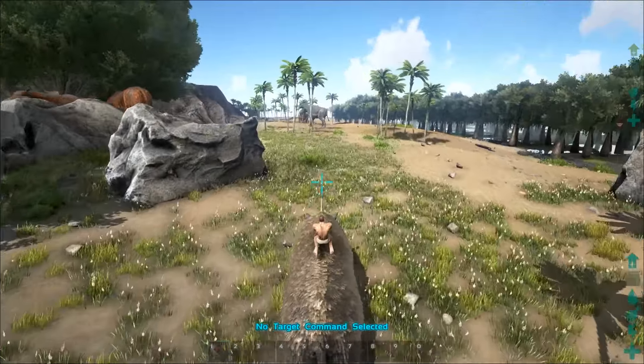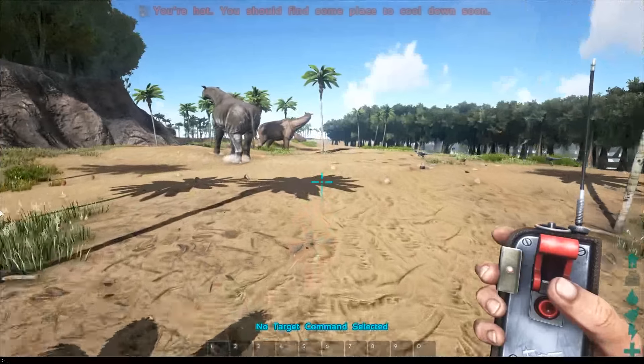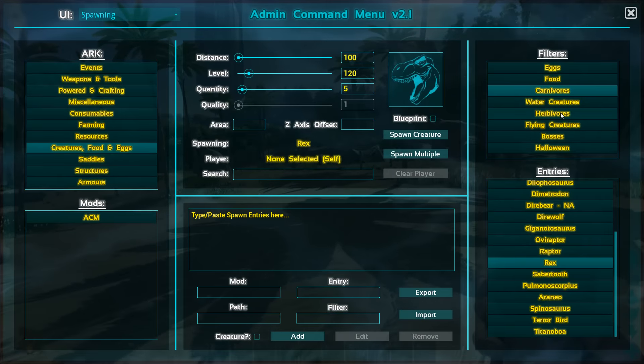We're going to be summoning a level 1 Giga right here — and it's slightly less effective, to say the least. I'm going to take this opportunity to talk about some new things, but you can see in the background that the Giga is going to be spawned in here and we're just going to keep going with that. I'll occasionally reflect back onto it.